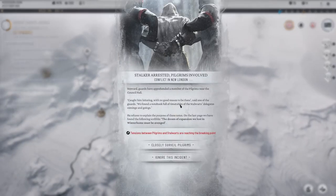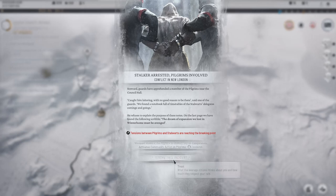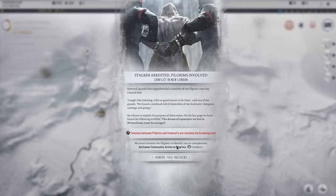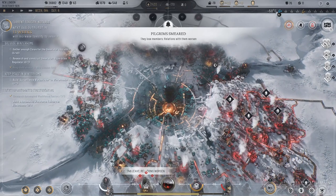Stalker arrested — Pilgrims involved. Steward guards have apprehended a member of the Pilgrims near Council Hall, loitering with no good reason to be there. 'If you please, explain the purpose of these notes.' Dream of expansion — we lost in Winter Home. Debates community — acting on Pilgrims, condemn. Yeah, cool. So we can condemn.